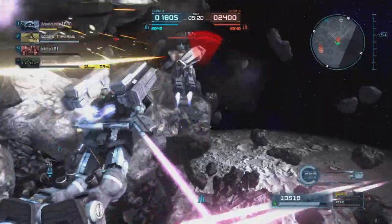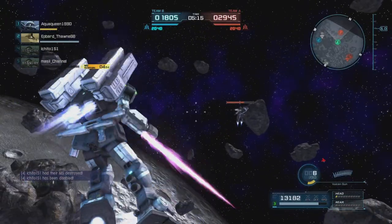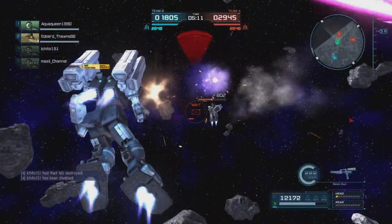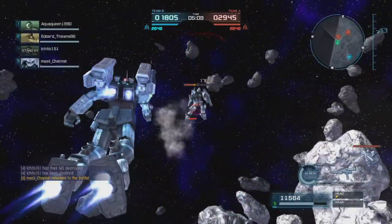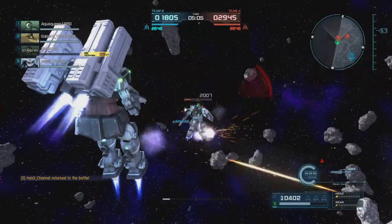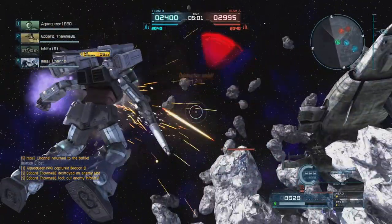We're going to hit him with that, switch to melee, catch him in the feet, switch back to the beam, fire — but I was expecting him to move the other way. Use the little beam pistol to pop some damage in there, switch over to melee, catch him again, pop him there. And there we go.